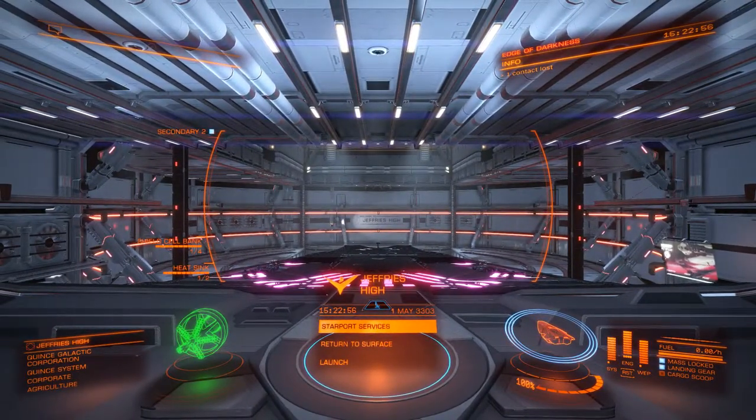Where do you need to go? You need to go to Quince. Quince has two stations you can dock at. Both will take ships like the Anaconda — they've both got large landing pads. You want the second station, a bit further away from the star — it's Jeffery's High. So you want to go to Quince and dock at Jeffery's High. You can buy passenger cabins here. I did most of my outfitting here, so there's absolutely no need to come prepared if you don't want to.